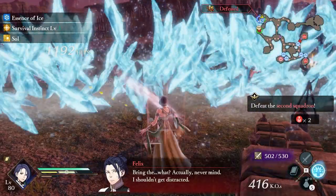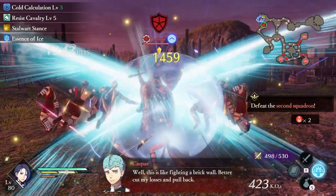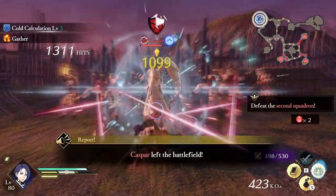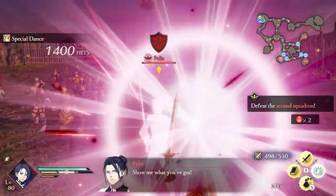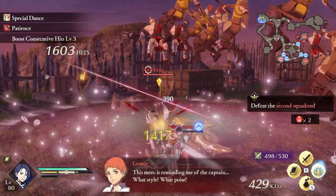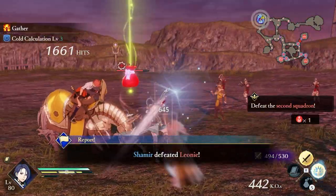As for the combat loop, it's very simple. Use Blizzard and Iceblade to freeze your enemies in place, then follow that up with a full Dance class action combo, which boosts your movement and attack speed by a large amount. Use this buff to start activating fast versions of Cold Calculation, our character unique. This will open up your damage as well as your ability to maintain your Ice. Freeze enemies as they unthaw and just keep increasing your combo to boost your damage.